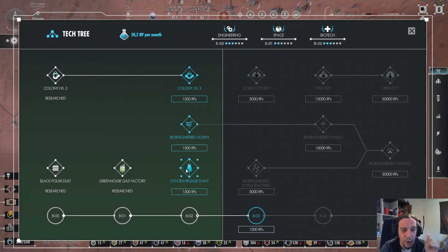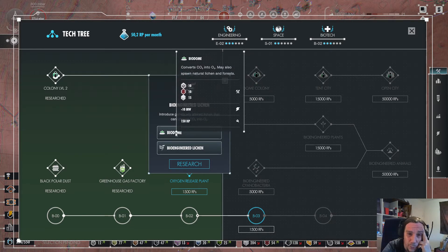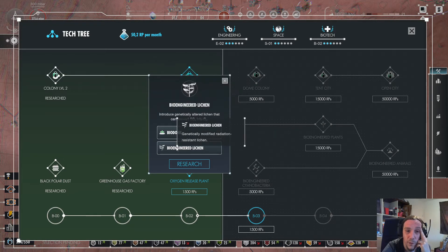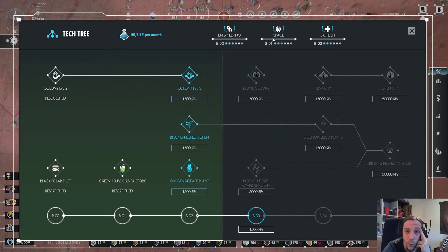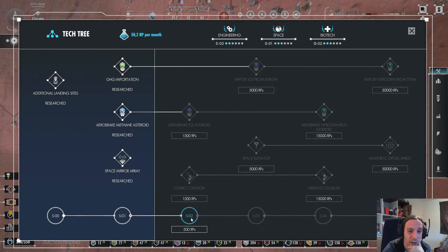Biotech: oxygen release plan — that's the next thing here. Bioengineered lichen converts CO2 into O2. Biodome converts that. Wow, amazing — those technologies are just making me so happy.